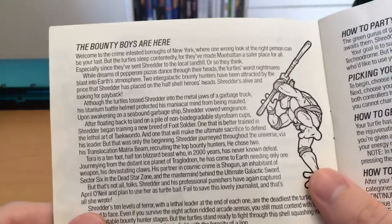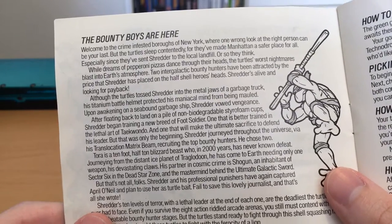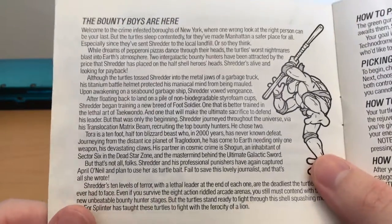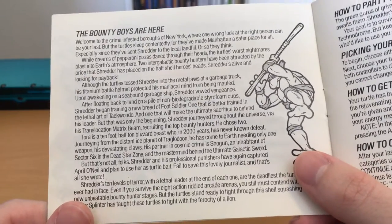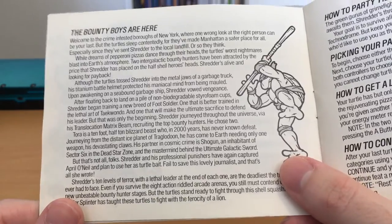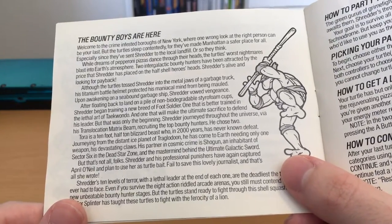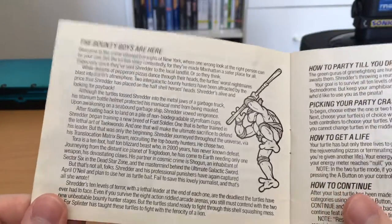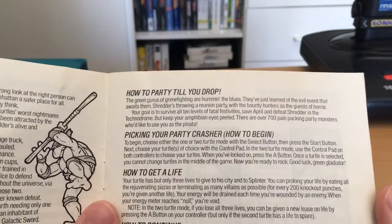You also get this other great stuff in the manual — basically about training new foot soldiers and whatnot. 'Shredder journeyed throughout the universe via his translocation matrix beam, recruiting the top bounty hunters. He chose two: Tora is a ten-foot, half-ton blizzard beast who, in two thousand years, has never known defeat, journeying from the distant ice planet of Tragladoon. His partner in cosmic crime is Shogun, an inhabitant of Sector 6 in the Dead Star Zone, and the mastermind behind the ultimate galactic sword.' I love that they actually go into that kind of detail and give a backstory, explaining who you're fighting. Pretty fun stuff.